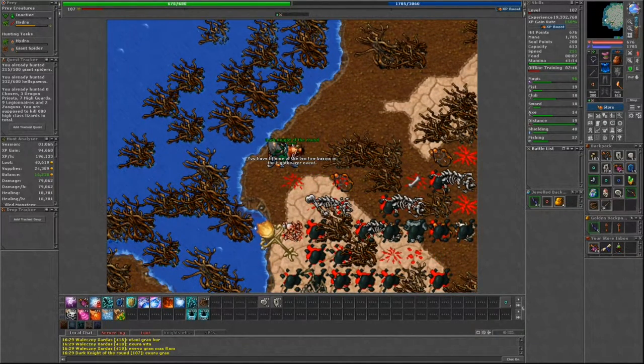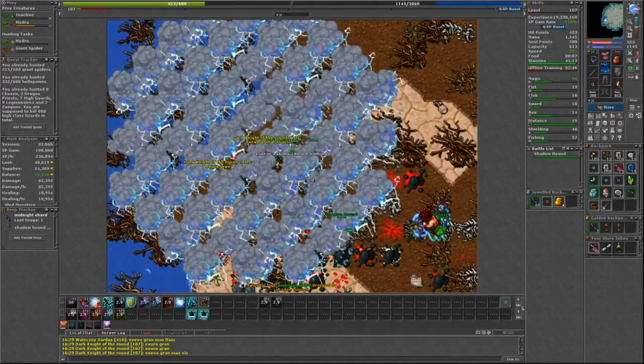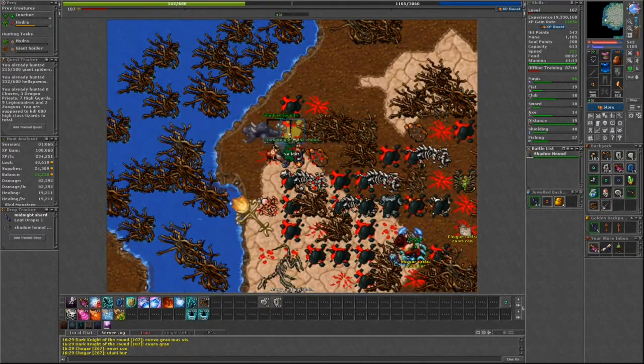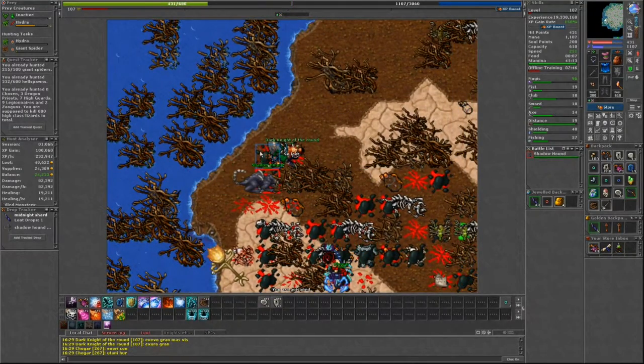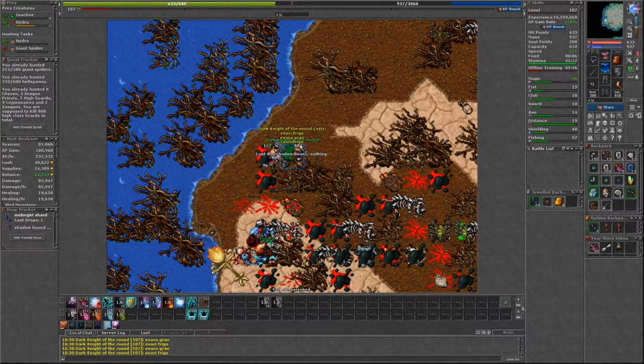Failing this world event will cause Essence of Darkness to spawn in each city, which will do a small amount of damage, curse, and mana drain you. If your world succeeds, Spirits of Light will spawn in each city which will do moderate healing, and your world will have 10% more Shared Experience until November 30th.